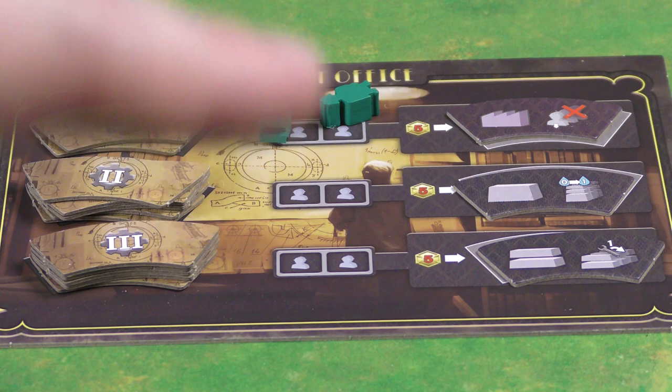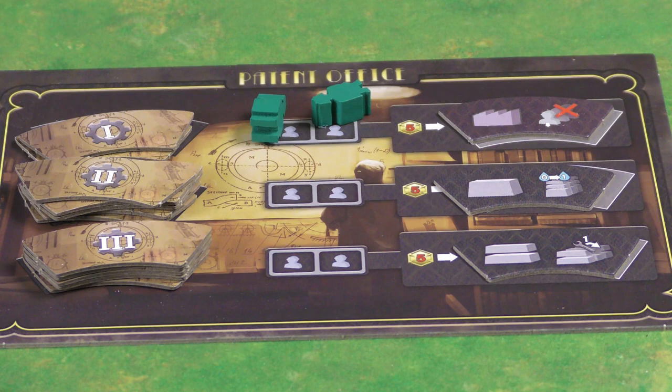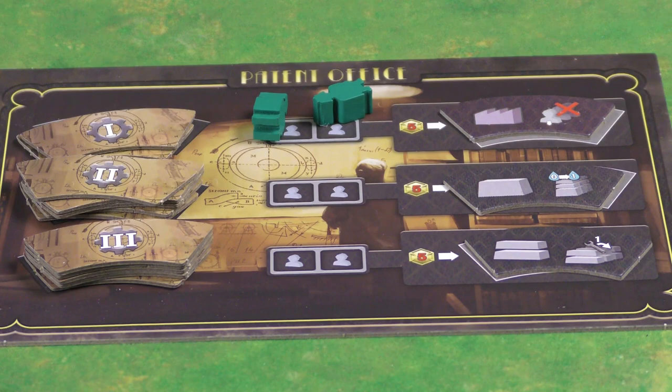The patent office on the main board lets any number of workers — costing two workers each — buy special tiles for five bucks. These give you upgraded building tiles. You deal three out at the start of the game; at the end of each round any remaining clear off and new ones come out from the top. They're just vastly better building tiles than what you start with.